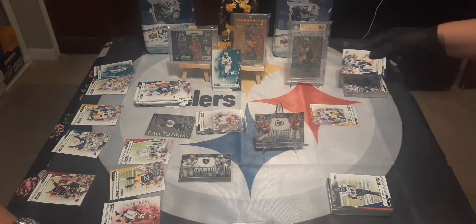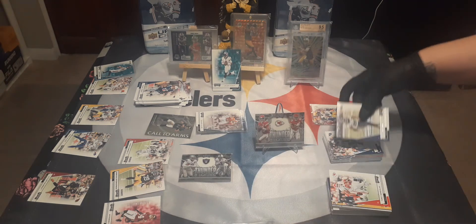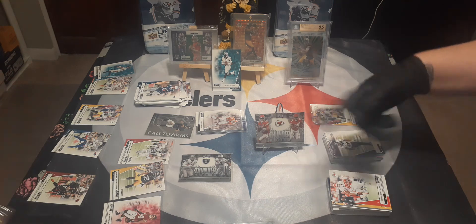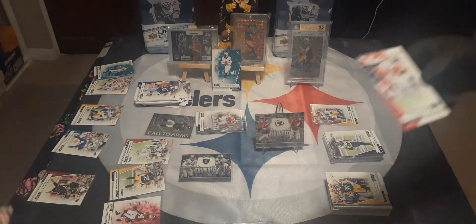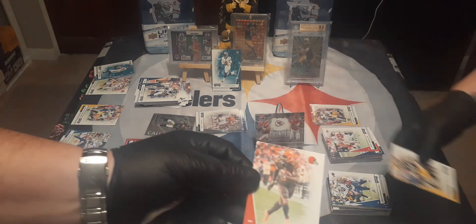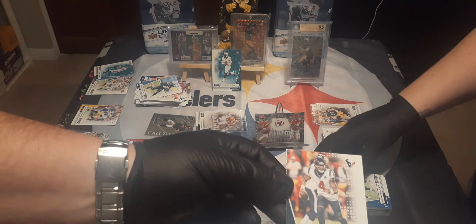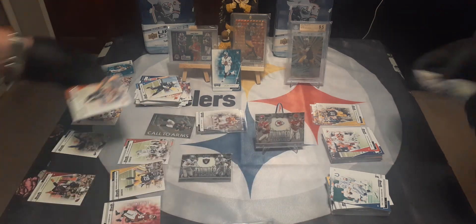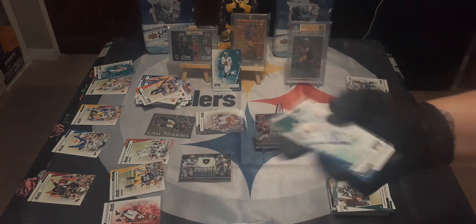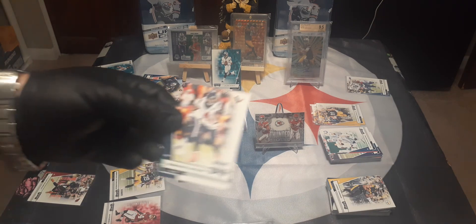This might be a hot pack for quarterbacks — Cam Newton here also. Ed Reed. Cam Newton is another quarterback. Champ Bailey — he's badass. Tony Gonzalez, Jarvis Landry, Vance McDonald, Mike Williams. Deshaun Watson — another big quarterback — and Ryan Fitzpatrick. Quarterback central here. Devin Singletary — going in my Bills collection. Bill Bates. Peyton Manning, Josh Jacobs. Oh say it isn't so — James Conner green, Deshaun Watson green.